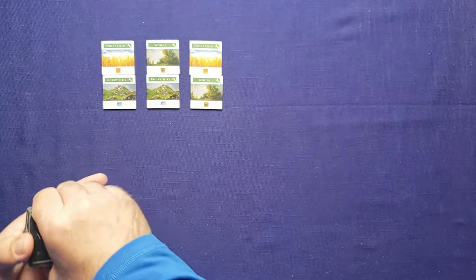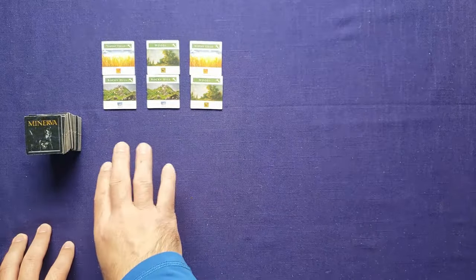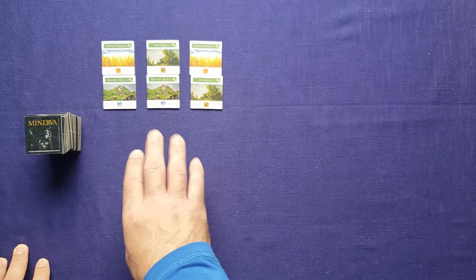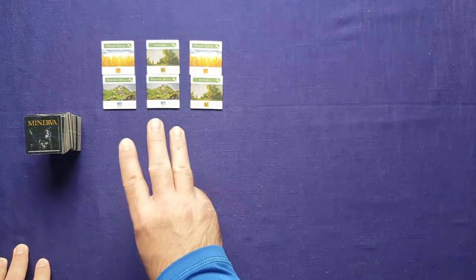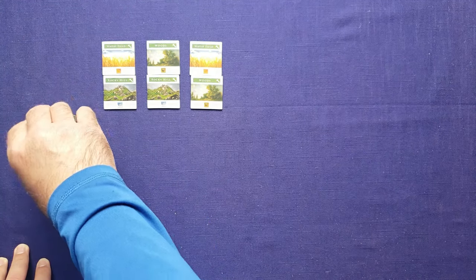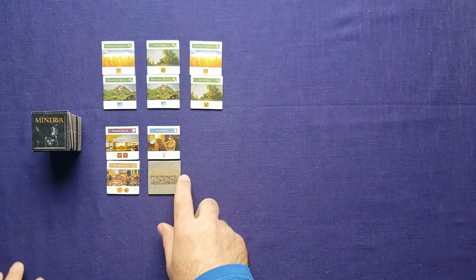Now that we have our whole stack, place it off to the side and start drawing tiles one at a time, making pairs. The moment we draw a round tile, one of two things happens: if it's the first tile of a pair, we stop drawing. If it's the second tile of a pair, we add a three-denarii coin to that tile and pair it with whatever tile it's paired with. So our first pair is set, and then there's our round tile as the second in the pair, so we add a three-denarii coin.